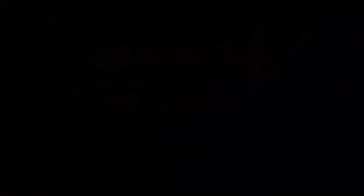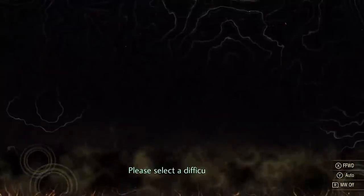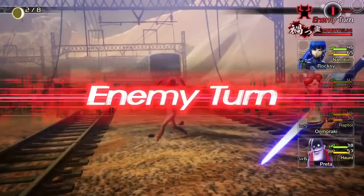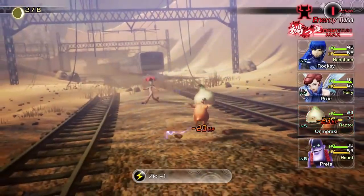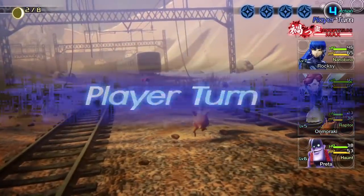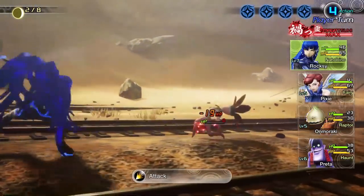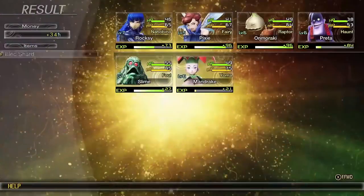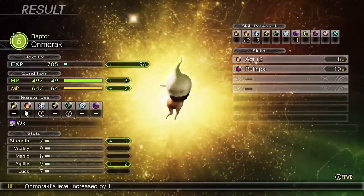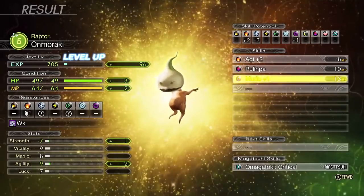The game offers you three difficulty settings at the beginning: Casual, Normal, and Hard. If you've played other Shin Megami Tensei games before, start with Normal, as this game is pretty challenging — more so than most others in the series, in my opinion. If you're a beginner, it's alright to start with Casual, since there's barely any difference between it and Normal. I played both and noticed your characters do more damage in Casual. Other than that it's pretty much the same, but if that hurts your gamer pride, go ahead and pick Normal.